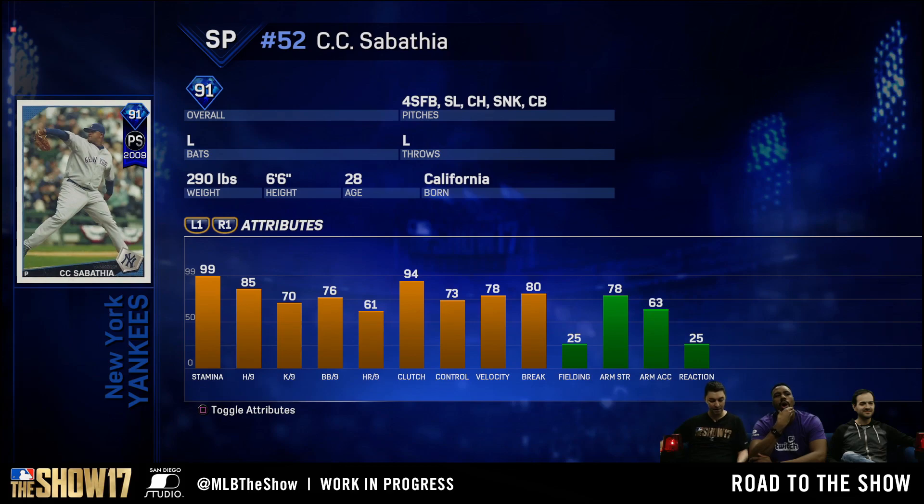The next legend we have is a flashback 91 overall CC Sabathia, calling back to his early days with the Yankees. It is actually a postseason card from 2009. He has 99 stamina, 94 clutch, and obviously back in the day CC was a horse. He's not exactly the pitcher he was back then now, but this is a very nice callback to when CC Sabathia was an absolutely dominant ace.